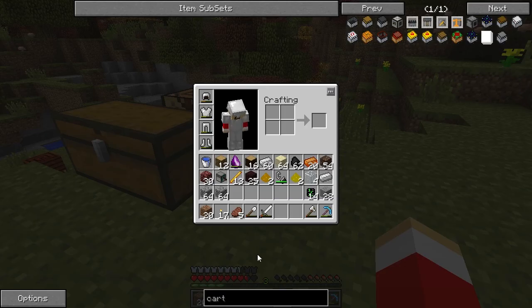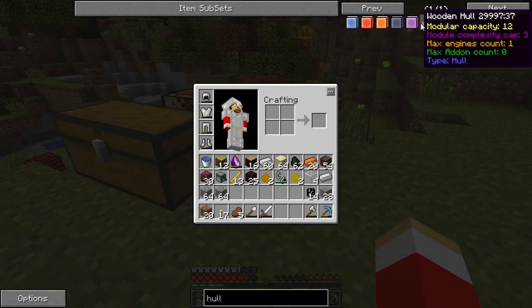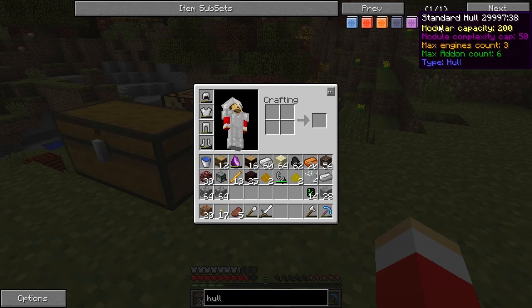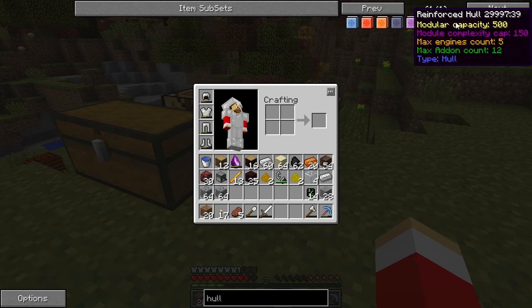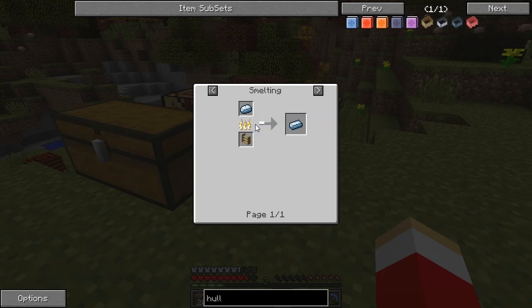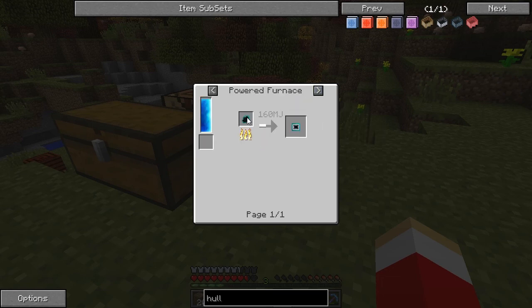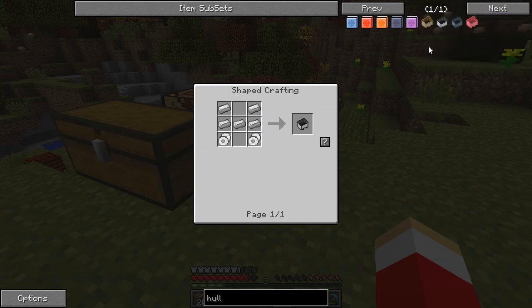There are these things you have to make called hulls. We want to go for the standard hull — you could get a wooden hull which I don't recommend, there's not much you can do with it. Standard hull is the one we'll be using, very cheap. There's also reinforced hull which needs stabilized metal, hardened mesh, and refined hardener, but we'll go with standard.